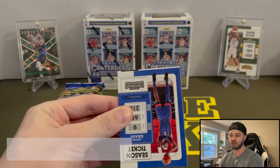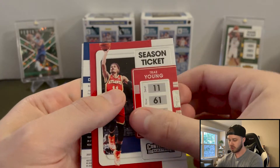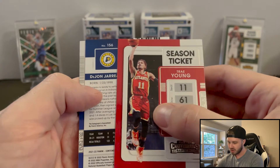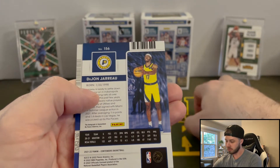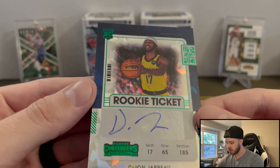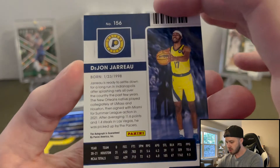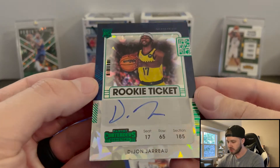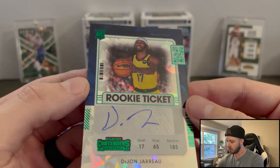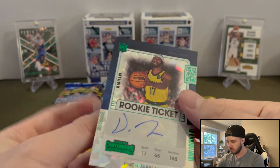We'll be sure to keep doing more in the future. Okay — Grant, Levine, Trae Young. I think in the first pack we got an auto! Dijon Giroux, Pacers. And that is a Cracked Ice. So is this numbered? Normally these are numbered to 21 in the football sets, but it does not look like they're numbered here. Very cool — that is a Cracked Ice Rookie Auto. Awesome, very nice.